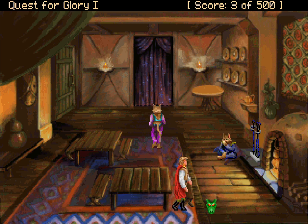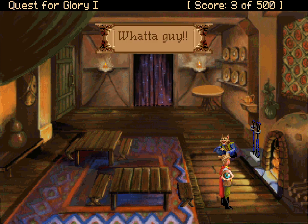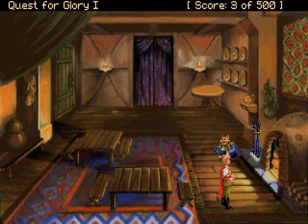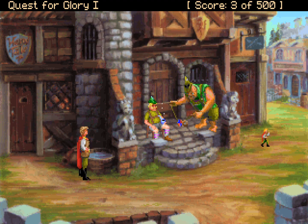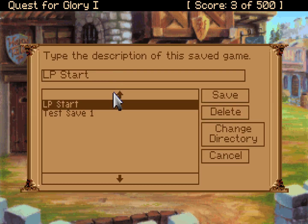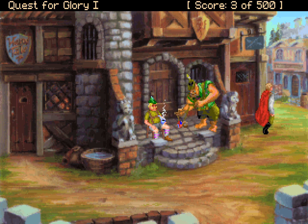We can't speak to ourselves here, though we can interact with ourselves. You do a quick equipment check — everything seems to be in place. Also, before we continue, raise the detail to maximum, because there is no reason to not have it at max. Right now it's not been important, but it might be important going forward.